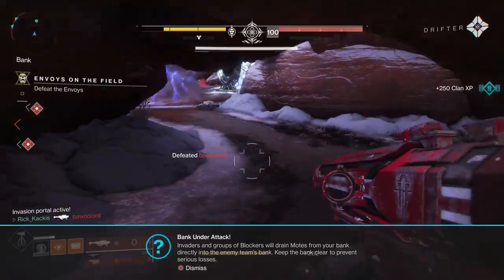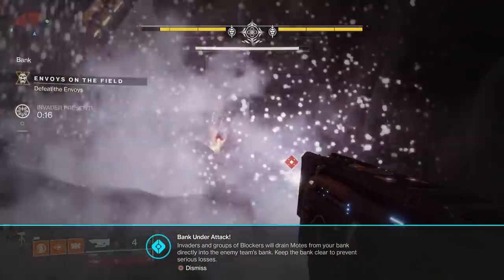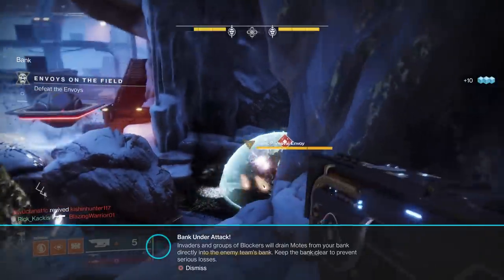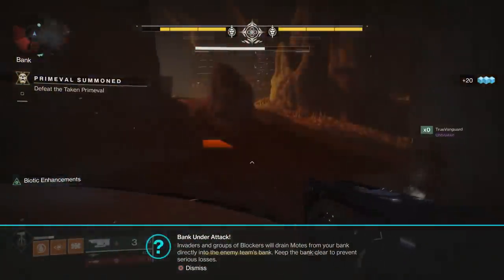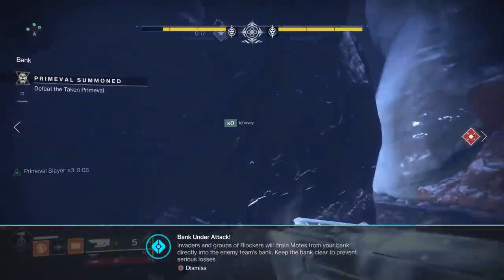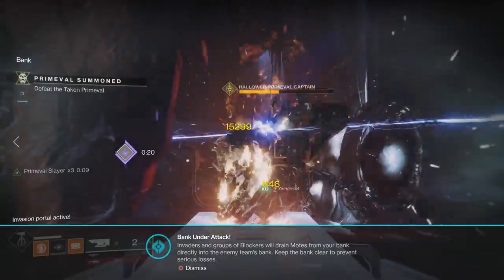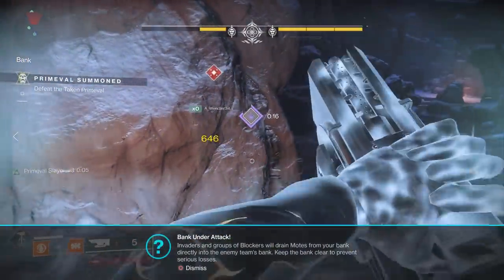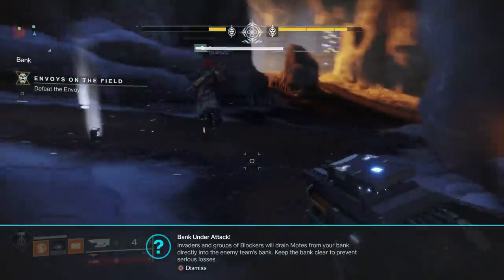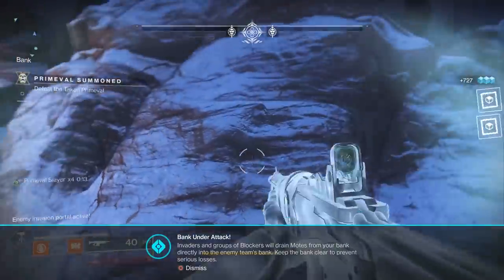Now let's talk about the new primeval mechanics in Gambit Prime. They may change depending on the map — only one Gambit Prime map is available right now — but the important part is that the mechanics are consistent and don't change from game to game on that same map, so you can memorize and use them to your advantage. On the current map, how you kill the primeval is that three wizards are going to spawn: two at first and then a third. You have to kill all three. On the last wizard, it's going to create a well of light bonus. You stand in here and damage the primeval for a period of time. The last wizard you kill that drops the well of light is only going to spawn in one of three different locations — the same three locations every time you play Gambit Prime on this map.